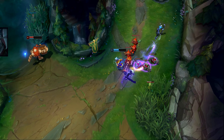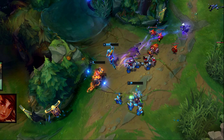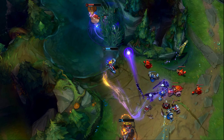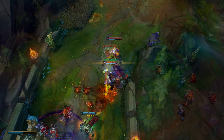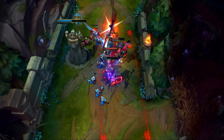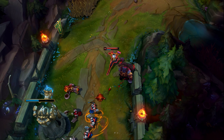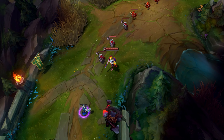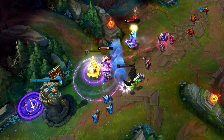Against mage-type junglers like Karthus, Nidalee, and Taliyah, Ekko will be able to fare decently well because of his assassin-like kit, meaning that in 1v1 skirmishes he'll have a pretty good chance of winning. Ekko will also be able to skirmish tank junglers well in the earlier phases of the game, but if the Ekko player makes too many mistakes, the tank will become too big to kill off easily. No matter the matchup, Ekko takes some time and items to ramp up and is what I would consider a weaker early game jungler, translating into a playstyle of farming and only taking gank angles that you know for sure are going to be free.